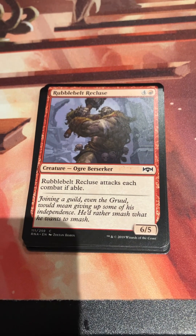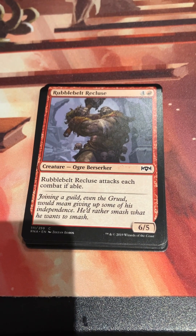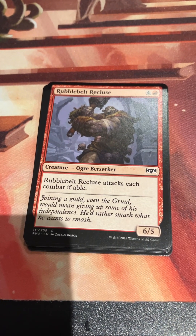Rubble Belt Recluse - four and a red for a 6/5 ogre berserker who attacks each combat if able.